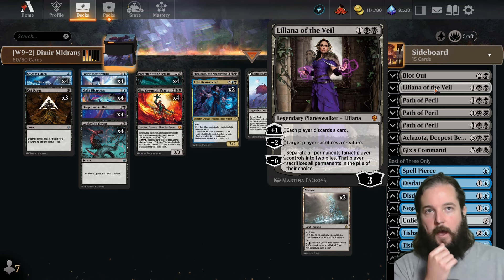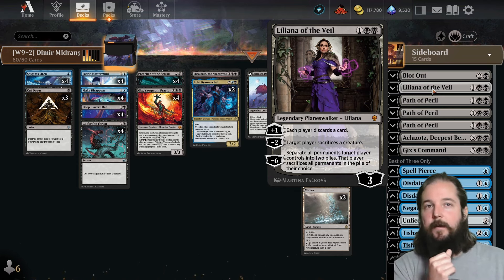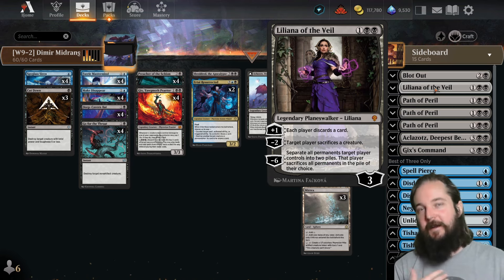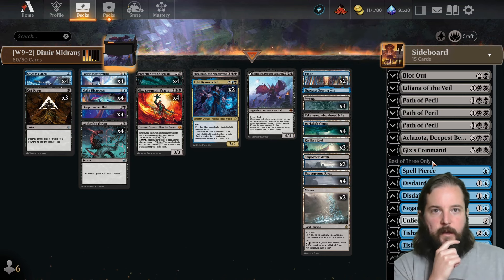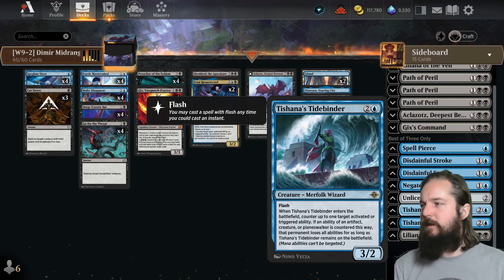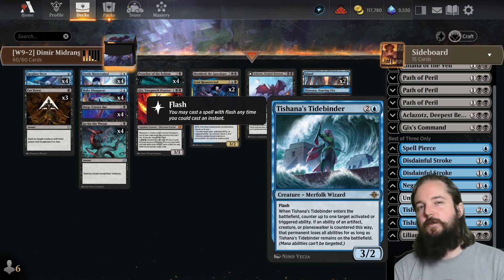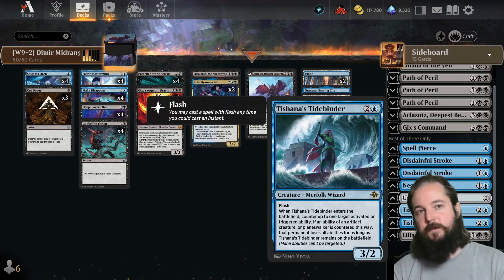Liliana of the Veil moves to the sideboard so you bring it in when advantageous, since it can struggle against go-wide strategies like Boros Convoke where attacking their hand and sacrificing a token isn't impactful. Against Mono Red it's less important since they have cheap things to sacrifice. Two Tishana's Tidebinders move to the sideboard — particularly good against activated abilities of planeswalkers, and can be useful against Imotane's Recruiter or Knight Errant of Eos in the Boros Convoke matchup.